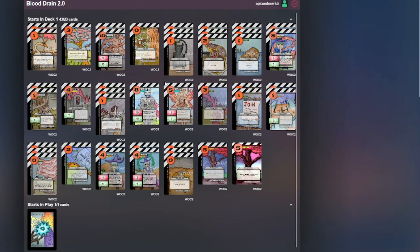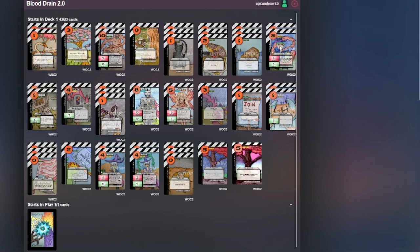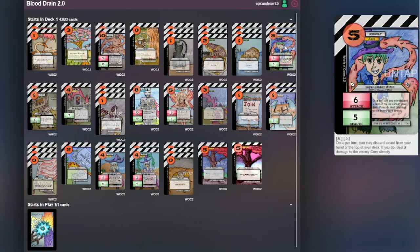Perfect Pruning lets you look at the top three cards of your deck, take two, and put the last one in your dead zone — basically like Floating Chest but better. Then Loyal Ember is basically like a human Blood Tree: you can discard a card from your hand or the top card of your deck and your opponent's core takes one damage. So if you have Blood Tree and Loyal Ember together, your opponent can take two damage in pretty much one round from just having those two cards in play.